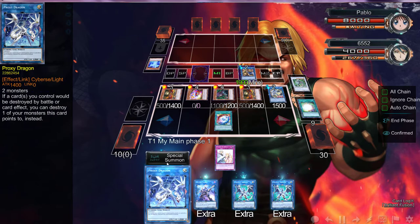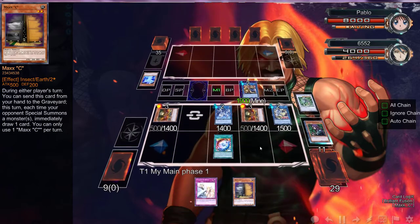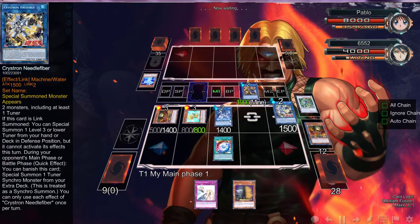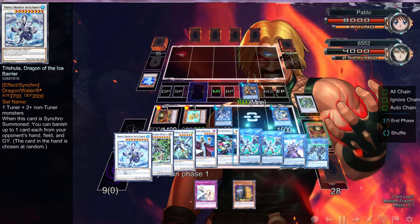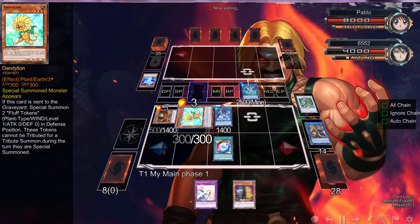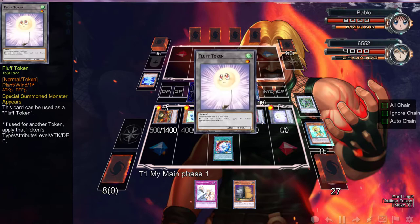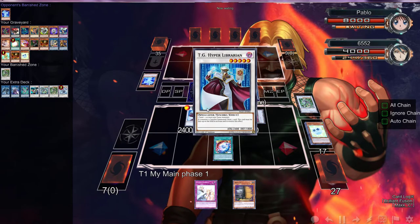Actually, we can use these two — let's go Proxy Dragon right there. Witch of the Black Forest is going to get us the Maxx C, that's just for next turn. Lonefire is going to get us a Dandelion. I'll put him over there. We can use these two — I don't have enough room here, but we can make enough room. Let's put Firewall Dragon up there. Dandelion triggers — you guys know what's going on — let's get the Spore, get two tokens for free, and then we can go into our Liberian play.